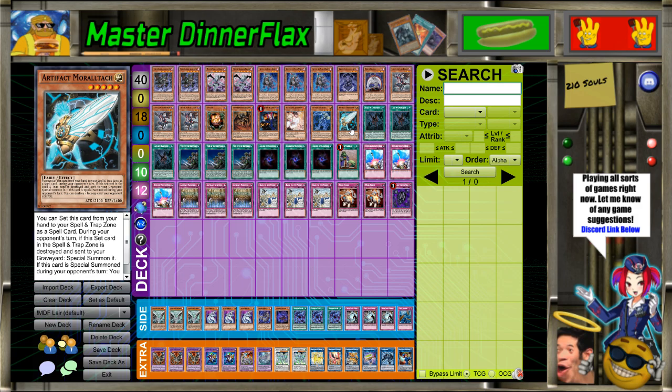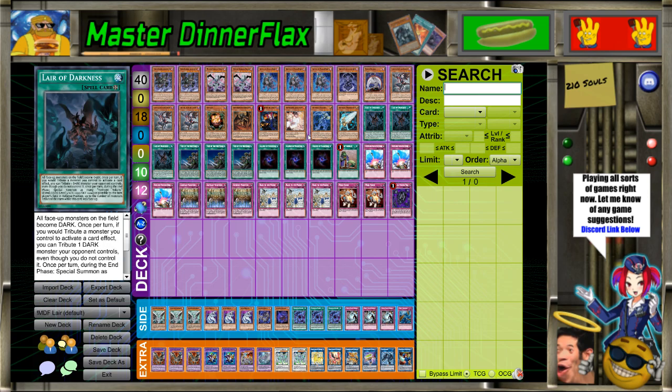It tributes your opponent's stuff to get its own cards. If you're constantly doing that, sometimes you just want to Moral Talk away a possible counter to you. Sometimes you don't even need to stun them — they'll just be so far behind in card advantage that they couldn't play anyway.